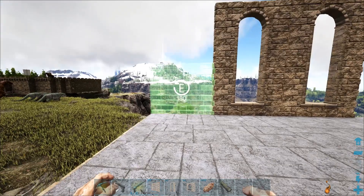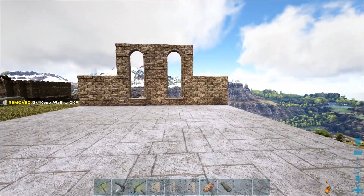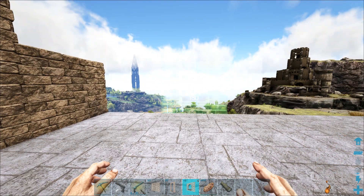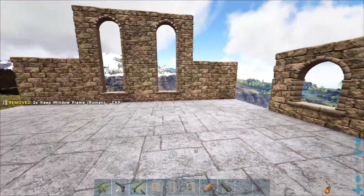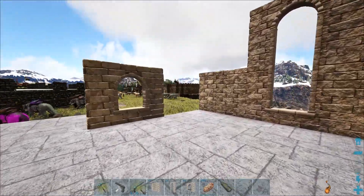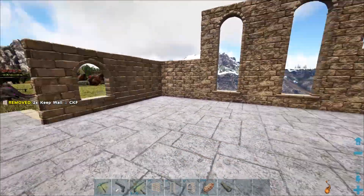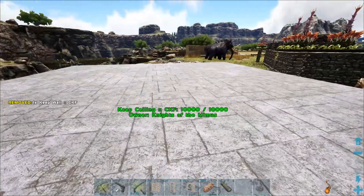We won't be using that. We'll be using these instead because these are a little bit more versatile. They have tons of different shapes in these, and I don't believe that they have all the tons of different shapes with the vanilla-sized pieces. So I'm thinking we're gonna have windows like that, and then we'll have some walls right here, and then maybe a space here, and then we'll have our double doorway.